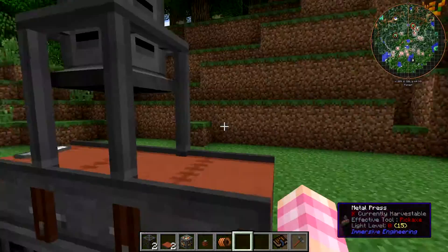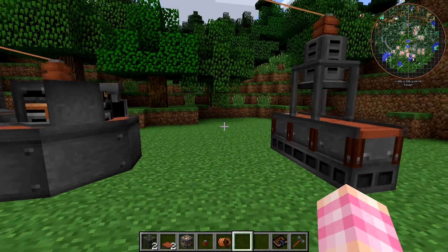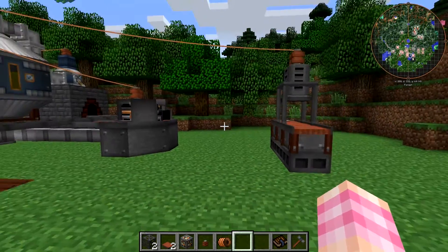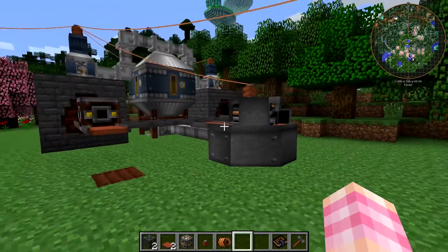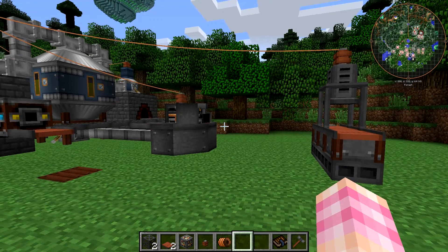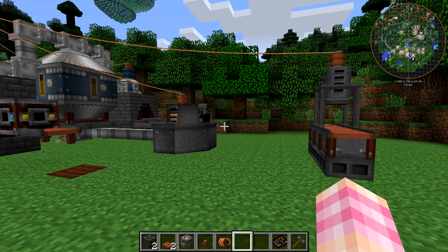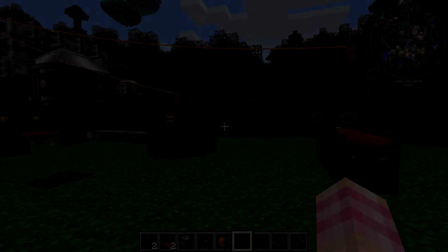Very neat. So that's two little machines — both small and compact machines you can place in your factory with very specific uses, but they're pretty cool: the metal press and the bottling machine. In the next episode, we're going to go over another machine and start going over the various ore processing systems of immersive engineering. We're talking about the crusher — that'll be a fun episode, so stay tuned for that. I'm SentinelH and I'm signing out.